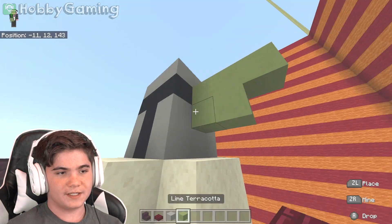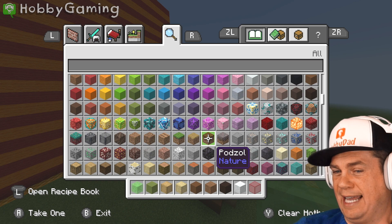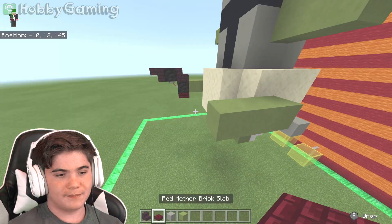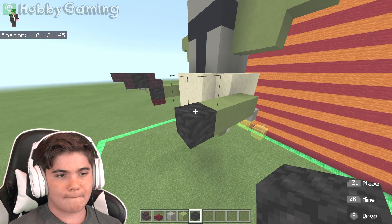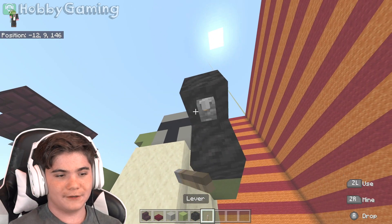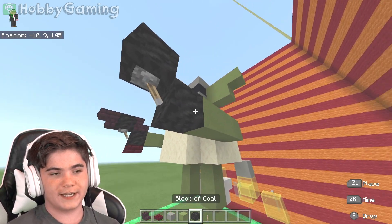I wish we could build things diagonally. Well, you can, you just have to skip some. Yeah, but make it look good. You can't make it look good - at least you can't make it look good. I could probably make it look pretty good. No, you'd make the word diagonally embarrassed.